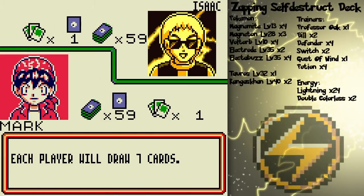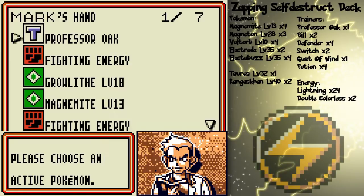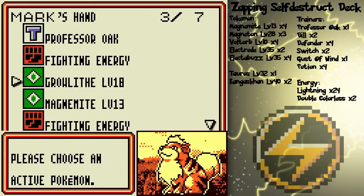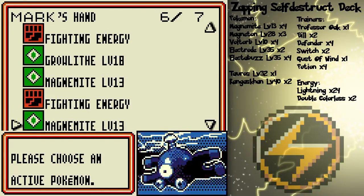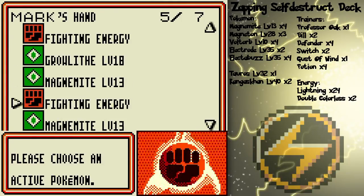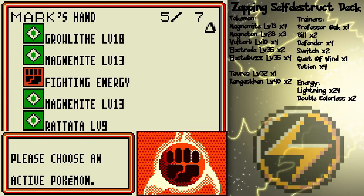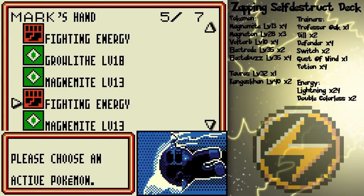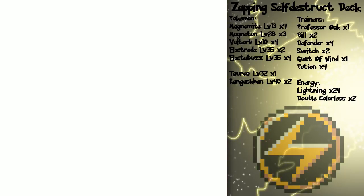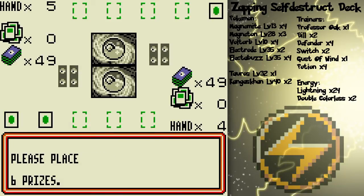His deck is more focused than the other guy who had the Boom Boom self-destruct deck, but it's a pretty decent deck with all its paralysis and stuff, so you gotta be careful. Unfortunately I did not get my Onix, but that's alright. We'll see how things go. I'll start out with Rattata, plop Growlithe, plop Magnemite, and hope for the best.